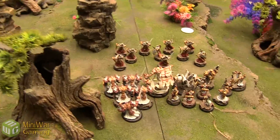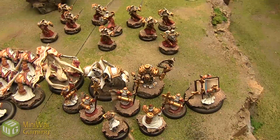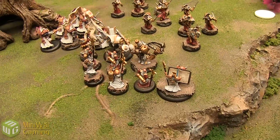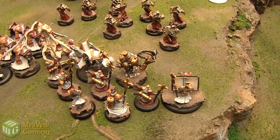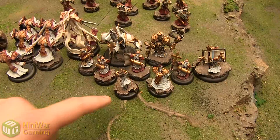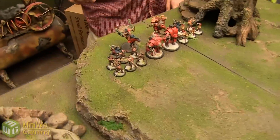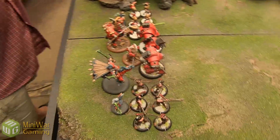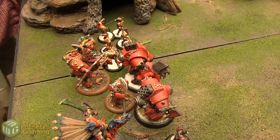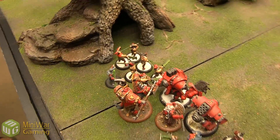Looking at the board: Harbinger is in the middle, Scinerators to her left, Avatar to her right next to the Repenter. The book and Choir are behind, Heirophant and Vassal there, with Errants advanced deployed. On the other side: Doom Reavers with Greylords behind them, Fenris on his horse, Juggernaut, Decimator, Butcher, Dracoon, and another unit of Doom Reavers with a Greylord.